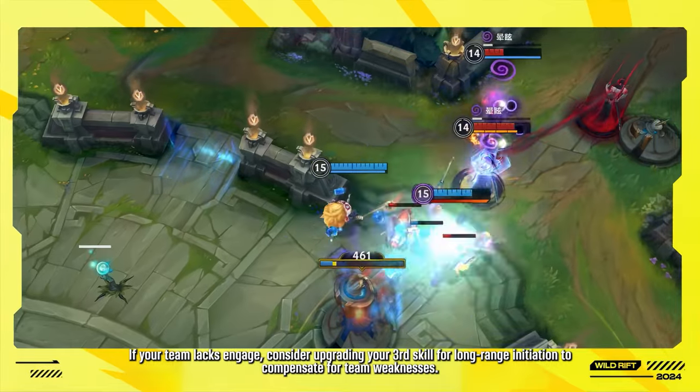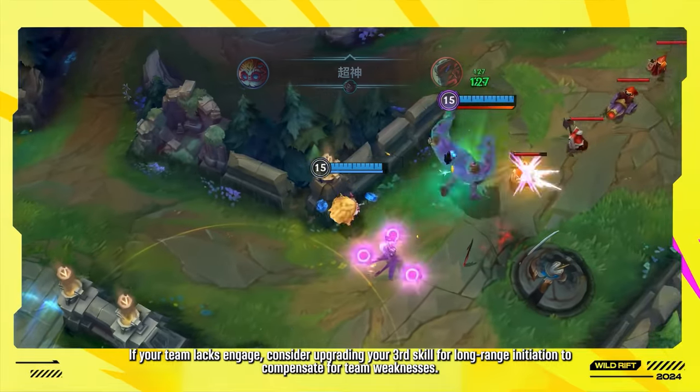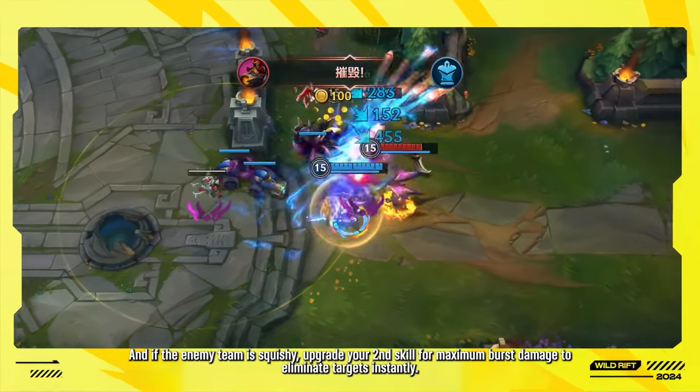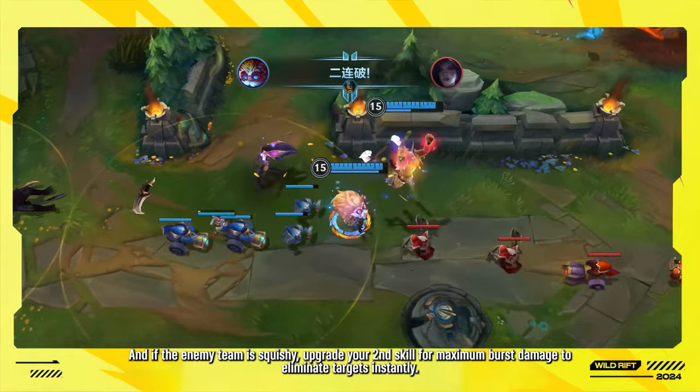If your team lacks engage, consider upgrading your third skill for long-range initiation to compensate for team weaknesses. And if the enemy team is squishy, upgrade your second skill for maximum burst damage to eliminate targets instantly.